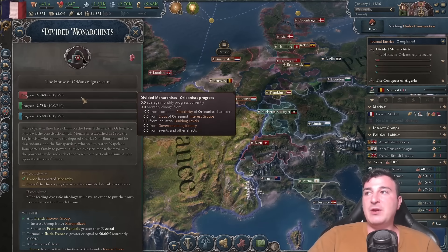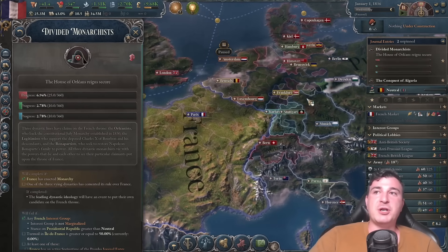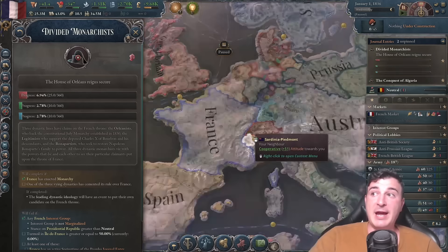The Divided Monarchist journal entry allows us to go down three separate paths when it comes to our leadership. One of them is the Bonapartist path — that is the one where we bring back Napoleon Bonaparte. We also have the Legitimist and the Orleanist, depending on which particular type of France you like to have.